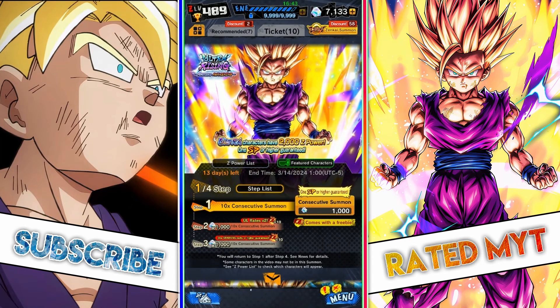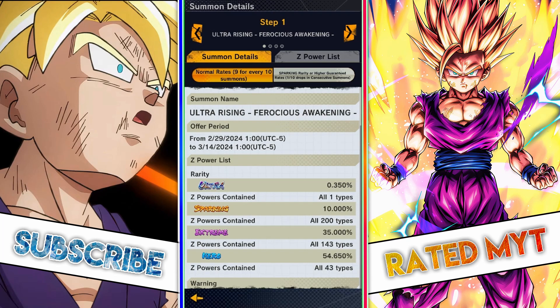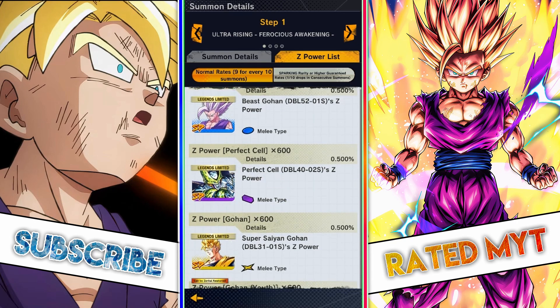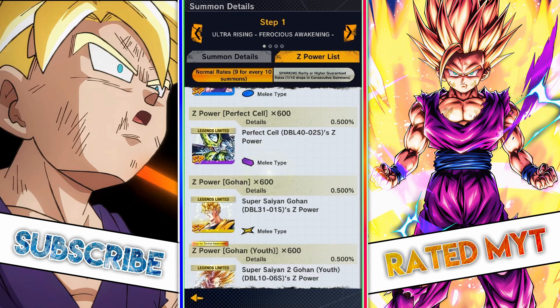Here is the banner for Super Saiyan 2 Ultra Gohan, and the feature list is not that good. We have Beast Gohan — the OG Beast Gohan. In this day and age, he's alright; his gauge is pretty good and he can cover chain strike and blast arts. Then there's Perfect Cell — he might be getting a Zenkai Awakening this week or next week, so we'll see his kit afterwards. But right now, he's trash.